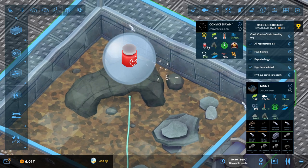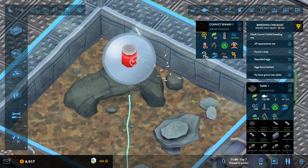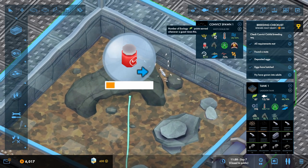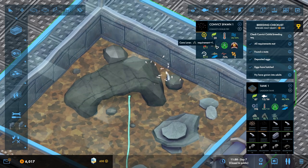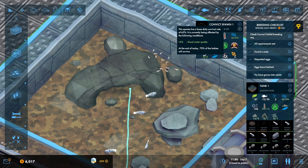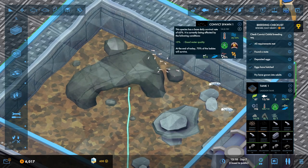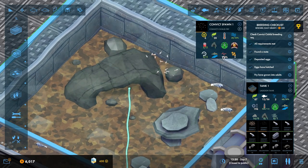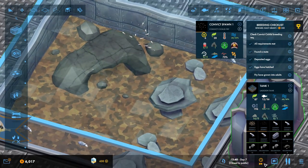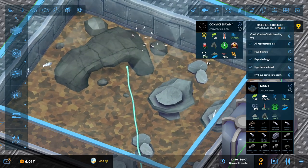The convicts have spawned. They're going to take three days to grow up. The water quality is okay, cave lover requirement is done. It's still only 70% survival rate which is not great. Let's run it forward a little bit more - obviously three days and it should be done.